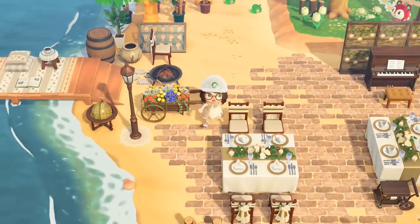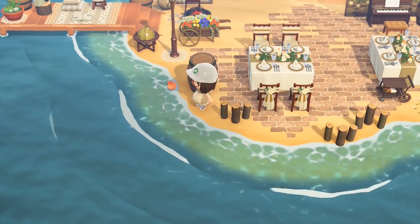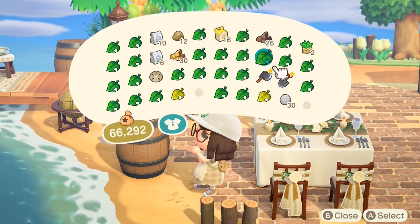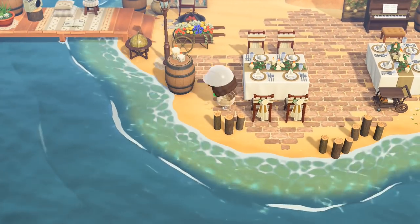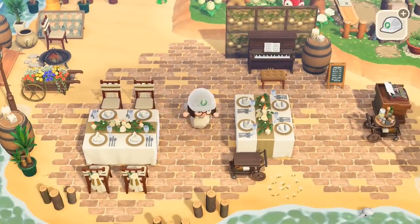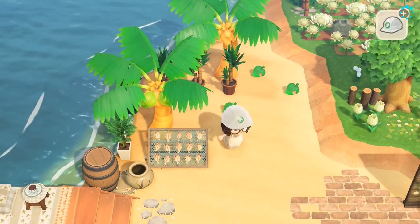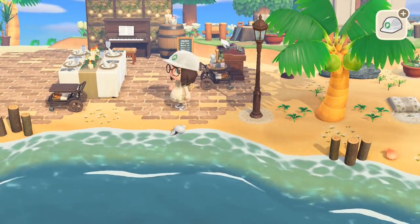I initially put all the wedding chairs up against the wedding table, which looks all right, but it soon dawned on me that wasn't going to be possible everywhere. Over here I decided to use another barrel — when I do my island tour I'm definitely going to be counting how many barrels there are! On top of the barrel I put the mum's candle set, and I wanted a plant next to it so I went with the yucca — if I've said that right. I then tried to put another yucca down to make it flow more but it didn't look quite right behind the street lamp.